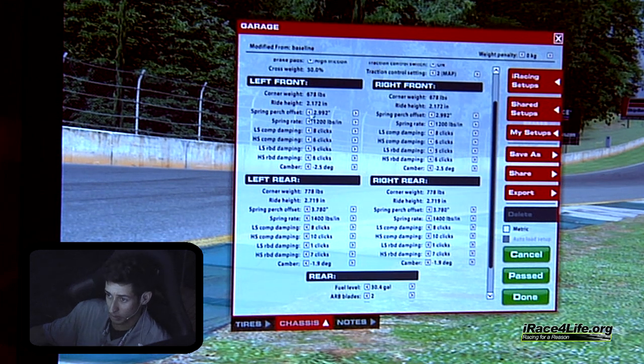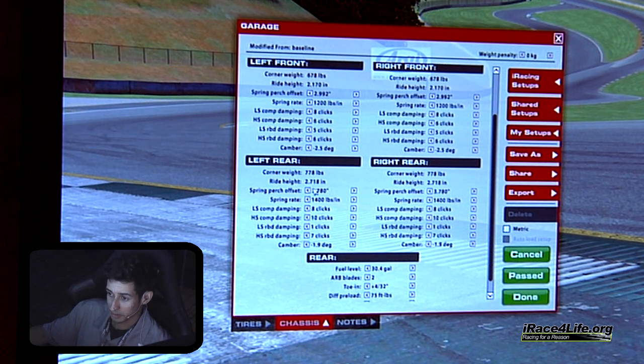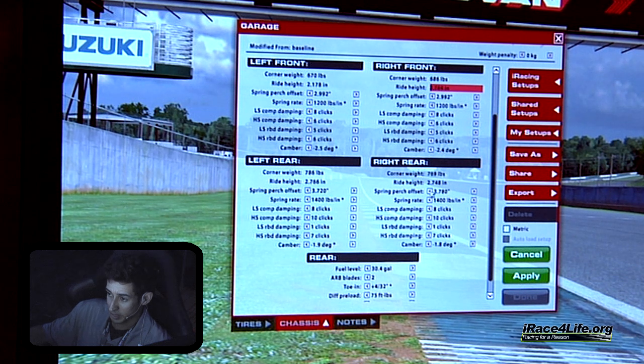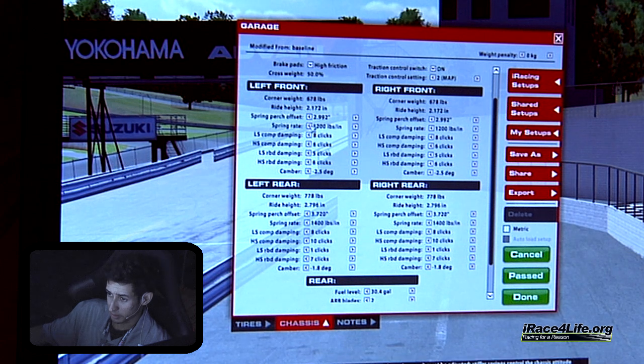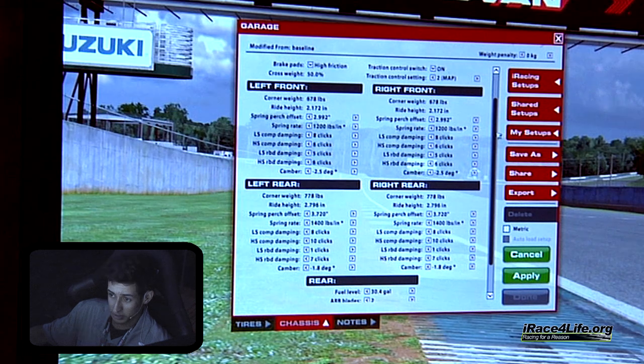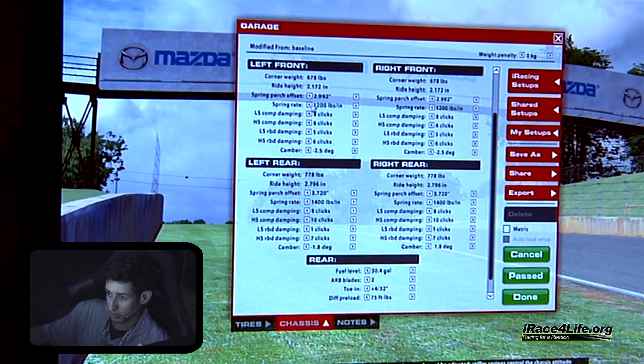The ride heights are a little bit different in this car — it naturally sits a little bit higher. We're going to go to minimum ride heights and leave the rear ride height at 2.7. Spring rate settings are going to be very different in this car too. The baseline spring rates are pretty good — it can go up to 1,000 in front. What I found is that I just can't get the same lateral grip when I start lowering spring rates. The Ford GT already lacks corner speed and lateral traction — that's where it's more at a disadvantage to the BMW.